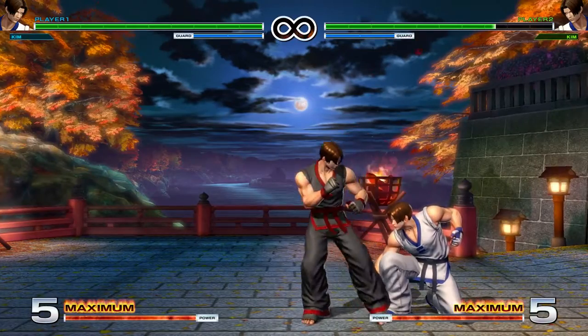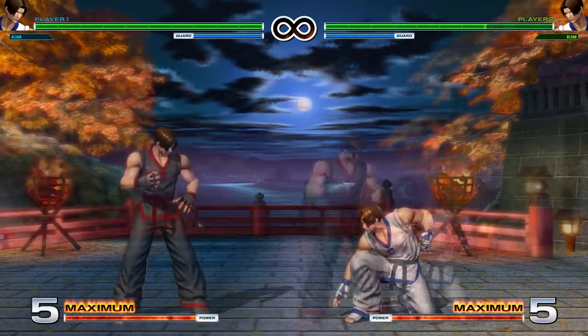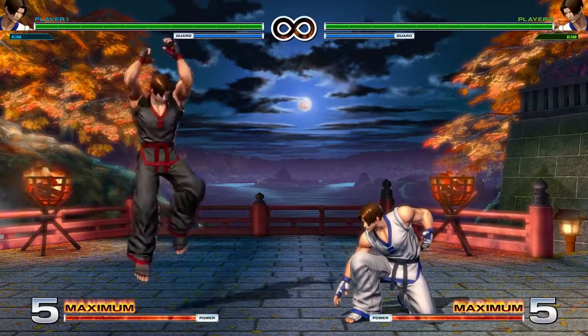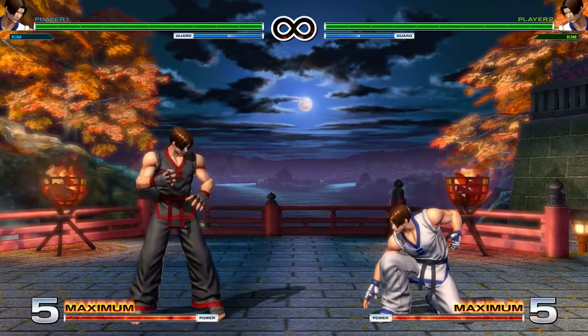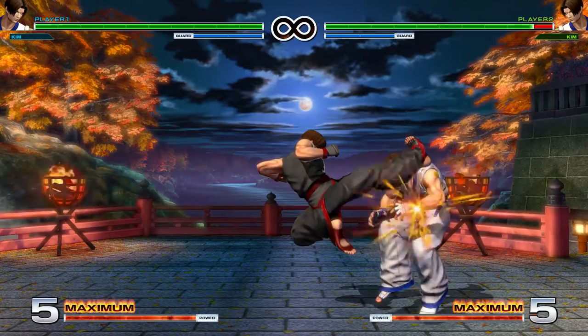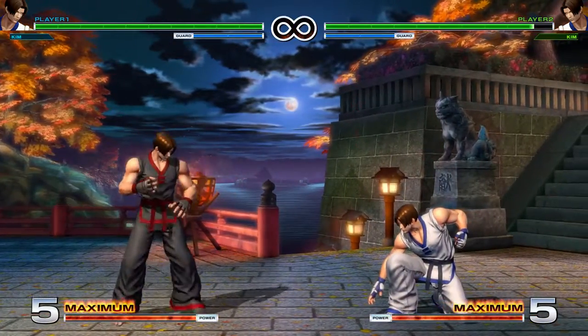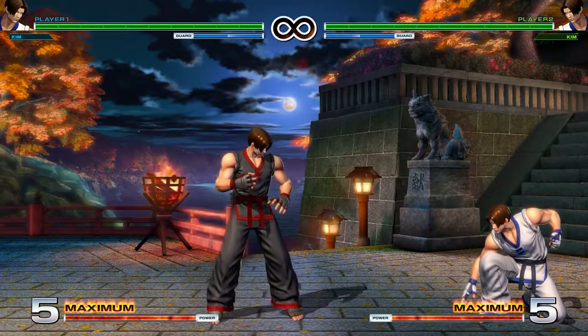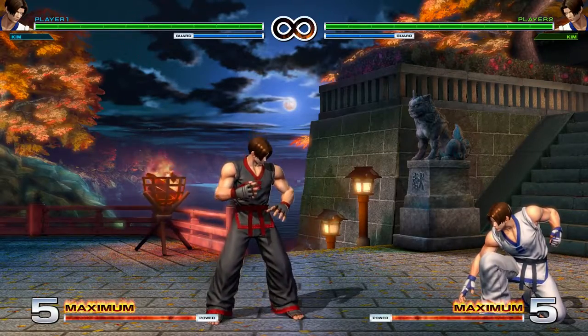You can use Jumping Light Punch if you just need something that comes out quicker. Kim's Jumping Blowback Attack, executed by hitting Heavy Punch and Heavy Kick while in the air, looks like that. It's pretty standard. It's good. It won't whiff on Crouchers, which is useful, so you can Short Hop with it. And it's plus on block like most — if not all — of the Jumping Blowback Attacks.